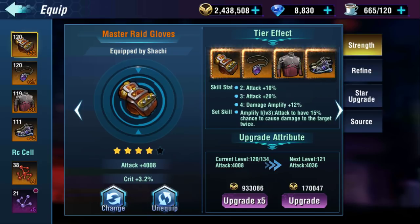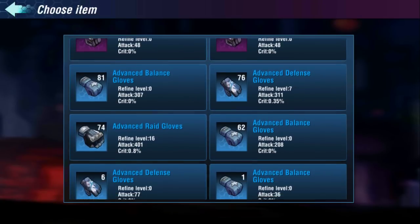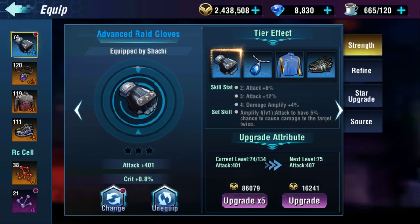The set skill gives a 15% chance to cause damage to the target twice. You can see it's amplified at level 3 because my gear is orange, or legendary, and because of that the stats are better. Every other color will have the same sort of effect, but the numbers won't be as high. For example, the blue set will have damage amplify like 8% and the set skill will be a 10% chance to cause damage twice. So for blue: attack plus 6, attack plus 12, damage amplify plus 4%, and a 5% chance to cause damage to the target twice.